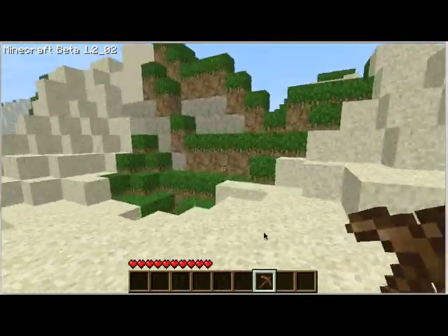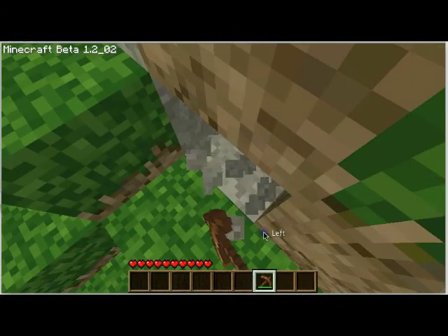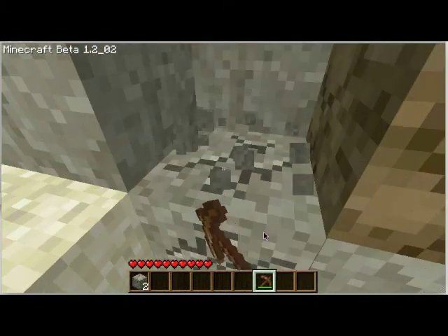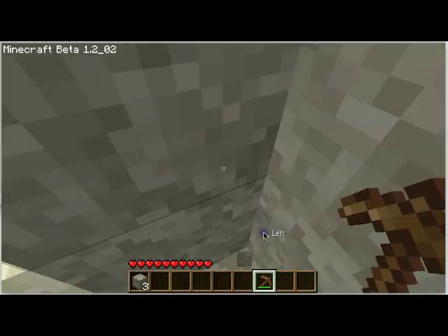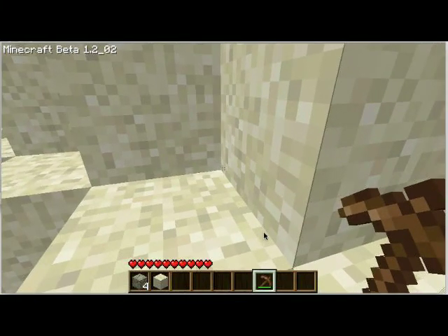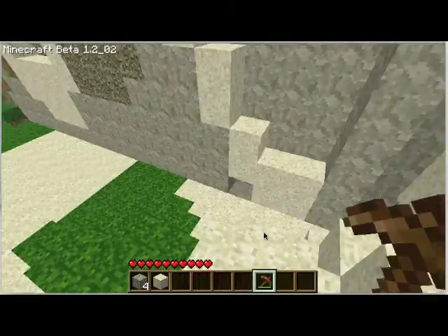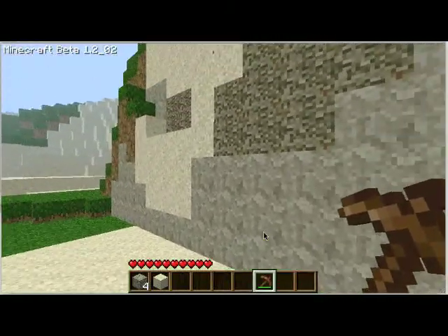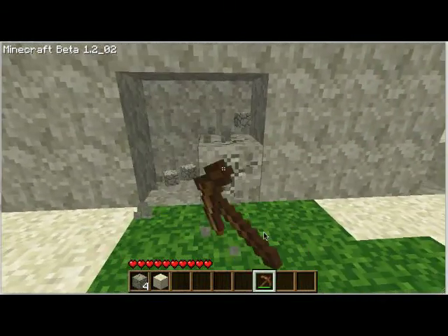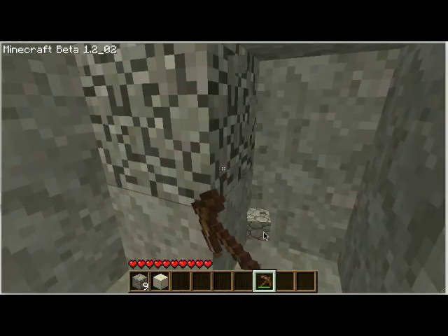Oh, here's some stone. Some sexy stuff — not really. I think I can maybe find some coal. It's really laggy right now. That's sand. There we go, this should be less laggy. Any coal? Well, I guess I'll keep looking. I can't really do anything unless I've got my coal.